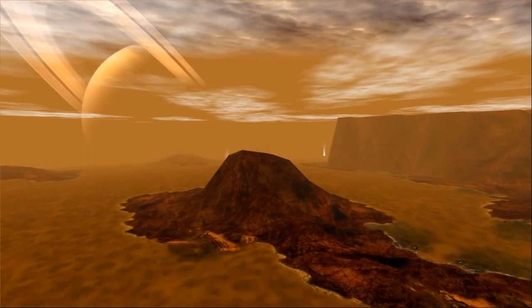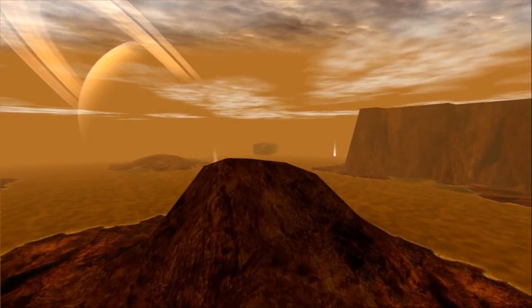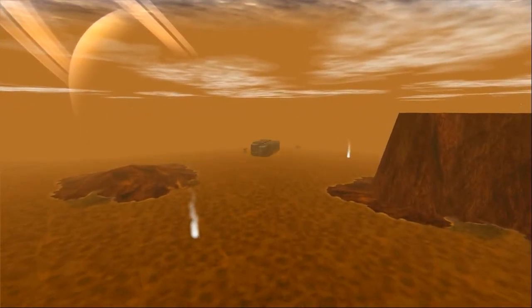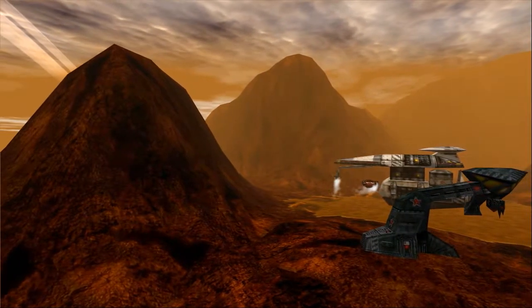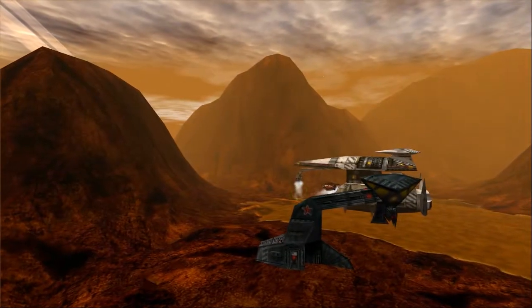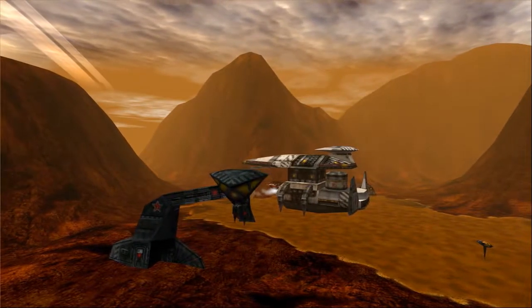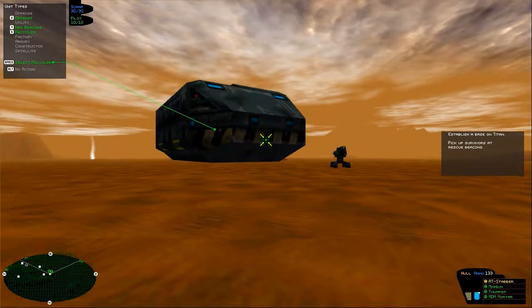I'm dropping you off near some geysers where the Liberty and Freedom's forces originally landed. We've lost radio contact with the groups, and only have distress beacons to go on. We're marking the CCA base that was their original objective. Steer clear of air until we've assessed the situation. Greetings all, I'm the Sporkinator, and welcome back to the Battlezone Zero Shot Challenge. This is the part of the game where we finally arrive on Titan and get to fight the Furies for the first time.